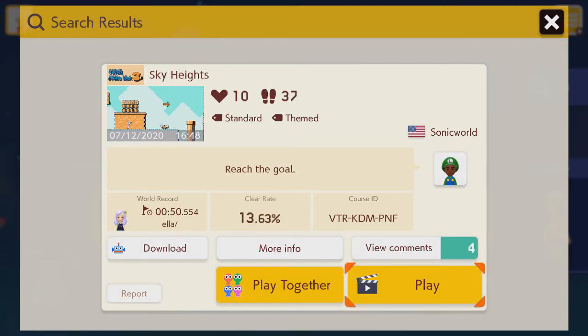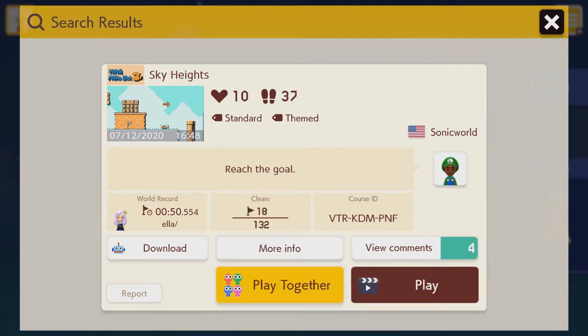Hey guys, Vodokit again! Welcome back to more Mario Maker Tuesdays! Last week I played a level called Icy Mountain, submitted by Sonic World 24. In this episode, I'm playing Sky Heights, submitted also by Sonic World 24. Let's go ahead and get this started.